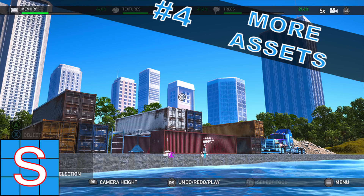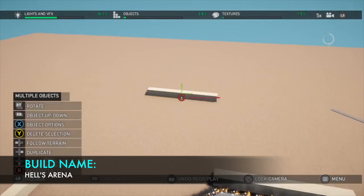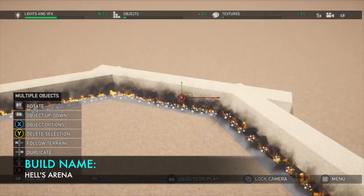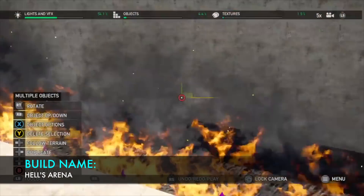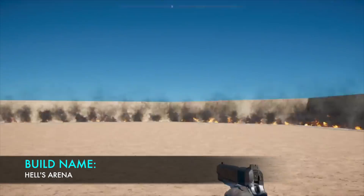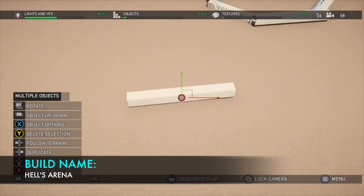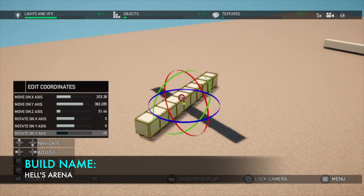Number 4 on my list is the desire for more assets. I know this might sound a little greedy because we have thousands upon thousands of structures and objects already in the game, but in my opinion there's still a number of categories that are really lacking. One of the areas I would like to see improved is the transport category. We have countless objects that would go very well with a cargo ship or a commercial airline, but never the actual vehicle itself. I don't expect such large vehicles to be operational, but the empty shell of a cargo ship or a commercial airline would be amazing and open up some really unique map ideas.